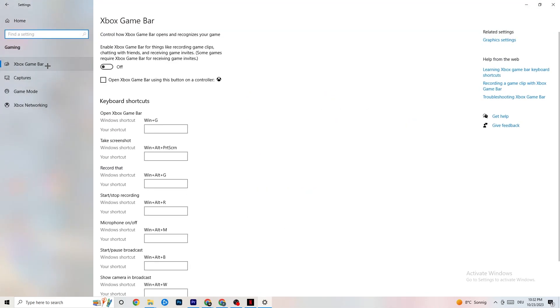Once you're in Gaming, click on Xbox Game Bar and turn it off. The Xbox Game Bar sucks a lot of performance, and you need that performance for your game to run correctly. Especially on low-end or weaker PCs, this can lead to crashing or crash-on-startup issues, so just keep this off.